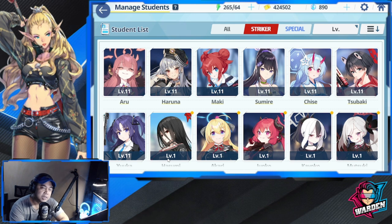The reroll will give you 40 summons — that's 10 times 4. After that, if you don't get the desired hero, you can reroll that account.